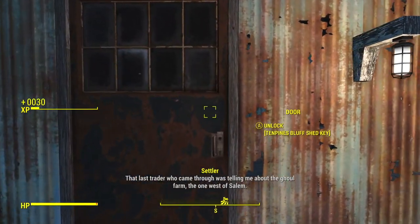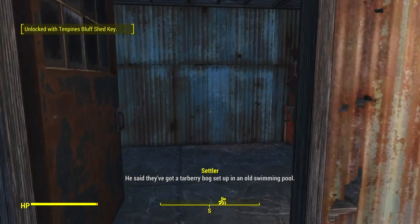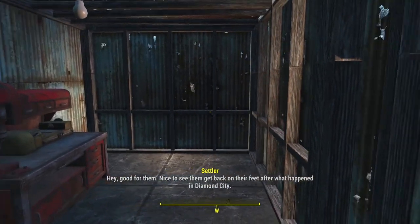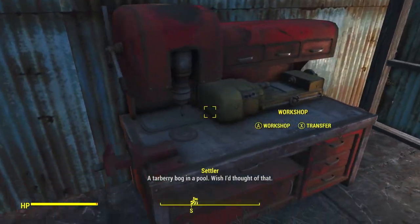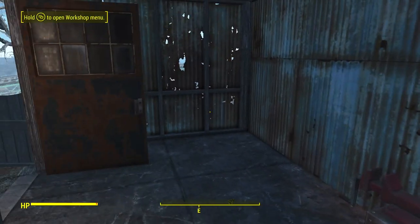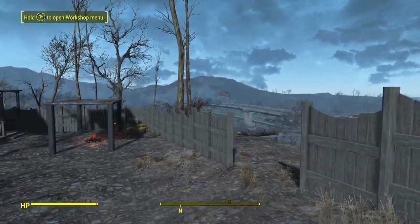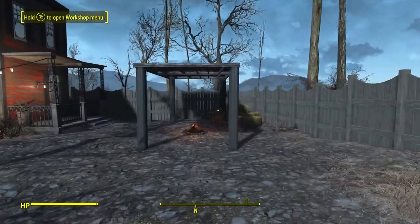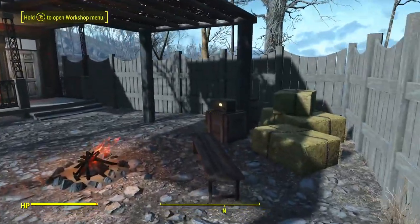Here I think is the shed. This is like a rest stop — Fem Shipping has a theme where they create a rest stop. Well, maybe this isn't the rest stop; this is the workshop. I'm allied but I'm not going to change anything — I don't want to mess up anything that Fem Shipping has done. Let's walk down here — there's a little radio going.